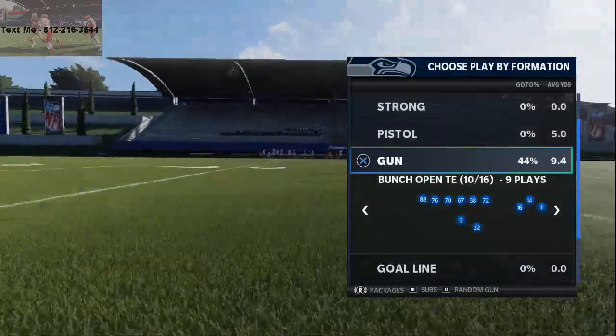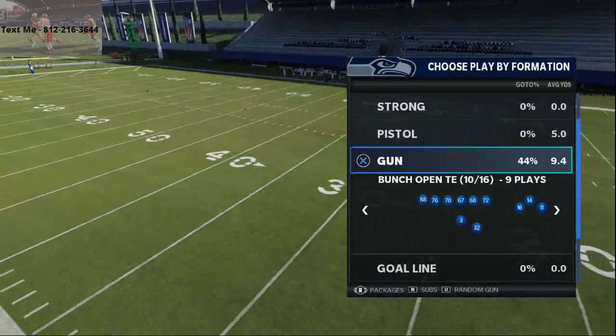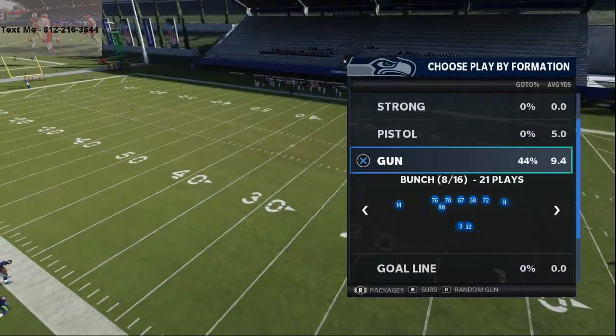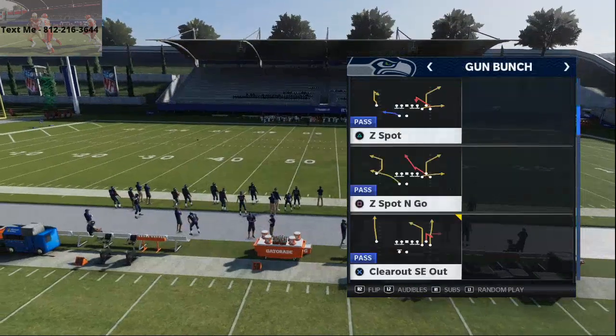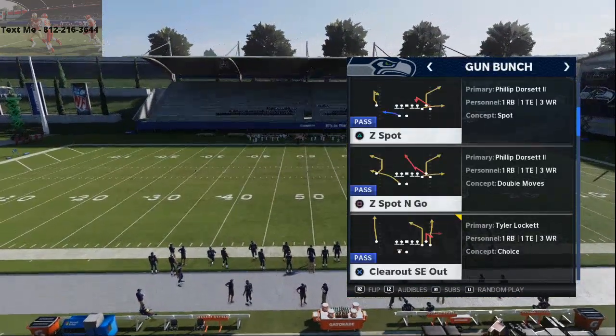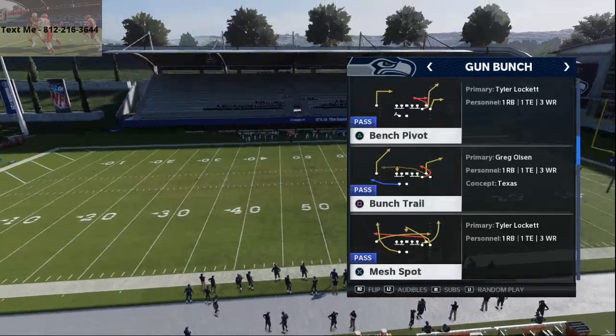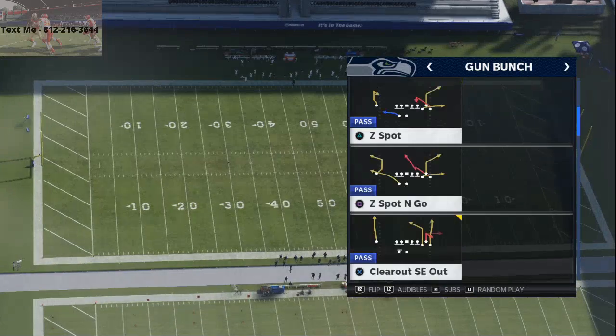In today's video I'm gonna be breaking down one of the best plays in the entire game from the Shotgun Bunch formation in the Seattle Seahawks playbook, and that play is Clear Out SEL. This is one of the best plays every year in Madden, especially this year with how powerful these outside fade routes are and how unique they are — and the fact that you've got two of them in one play.